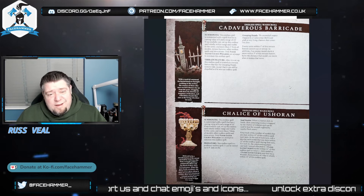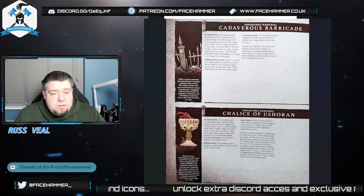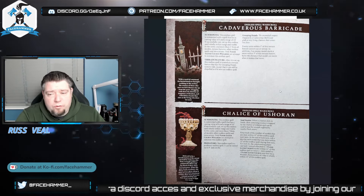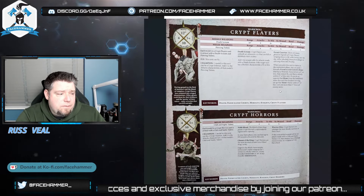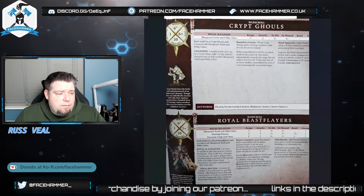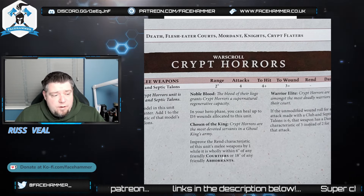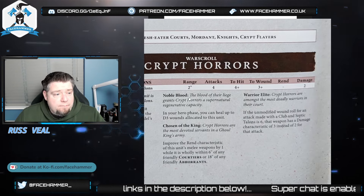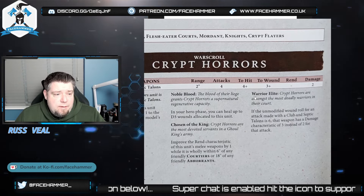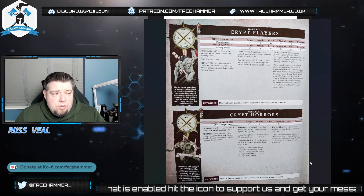Sometimes you won't even cast it but it's just good to have the option. You could take Corpse Cart - I don't really like it but it's up to you. You've got some points for endless spells - take what you want. Now the Crypt Horrors: pretty unassuming, they hit on a 4-up. They do get a heal and an improvement on rend if they're within 6 of a courtier - so probably if you've got your Vargulf nearby - or within 18 of an Abhorrant, which is likely. If the unmodified wound roll for Club and Septic Talons is a 6, that has damage 3.